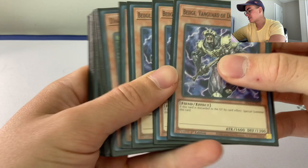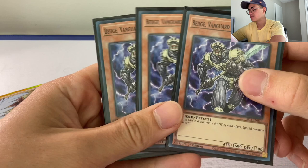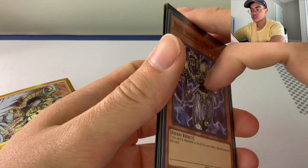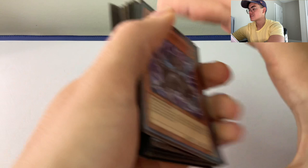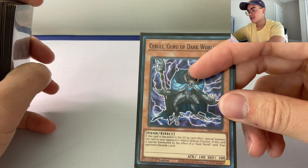Next, we're on triple Beige. A lot of people are iffy about this, but I love Beige. Beige is just free material to get into your rank four plays, which this deck is phenomenal at. It's a non-once-per-turn special summon when discarded, which is great. He gets up to 1900 for a level four, so that's good stuff. And then our last Dark World card, we go into Cerulee, Guru of the Dark World — he's special summoned to the opponent's side of the field, and your opponent discards a card, which gets us into our secondary effects for a lot of our Dark Worlds. We like ripping hands.